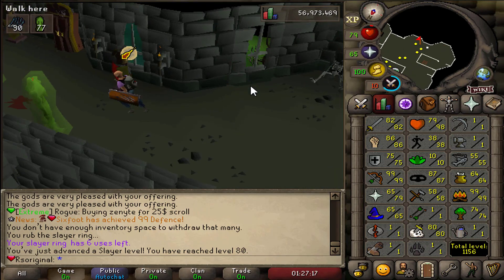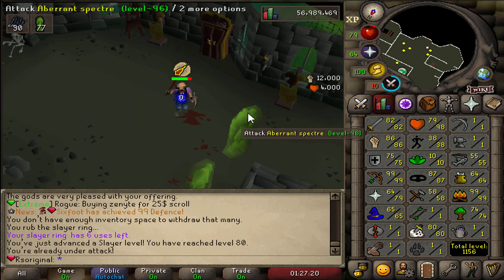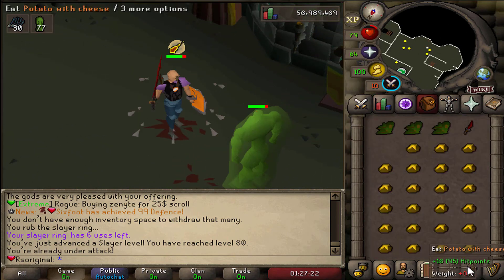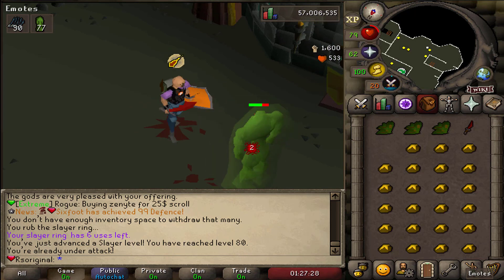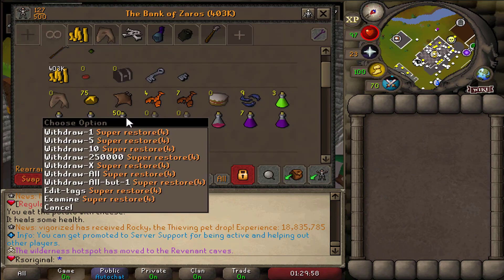We are currently completing our task and we did hit 80 Slayer, which is just perfect. We're obviously on the grind — now we're training melee because I'm trying to get 99 and max all of my combat stats, since I do want to go ahead and actually stake in the future.